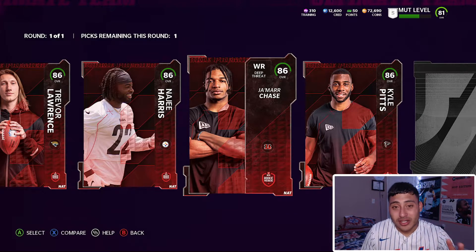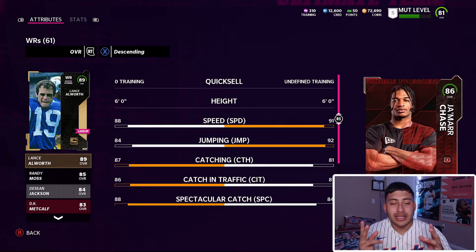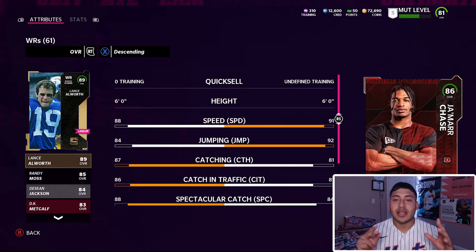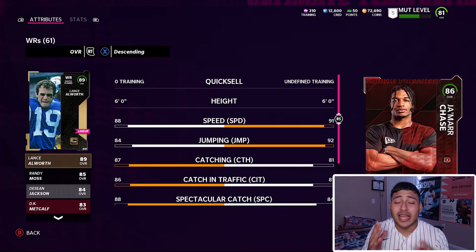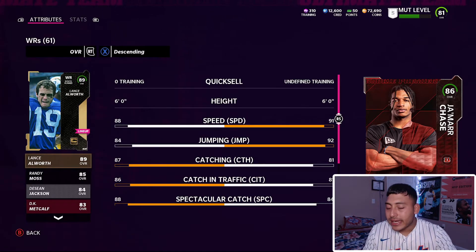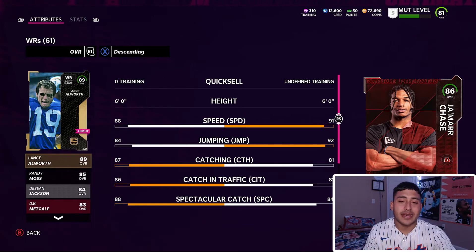Our second player — I'm not sure if he should be second or number one — is Ja'Marr Chase, the fastest wide receiver in Madden Ultimate Team right now. That's a fact. Early on even though it's a new game, speed is the meta — speed kills. Especially right now when zones are broken, it's so easy to score touchdowns. Yesterday I lost a game just because my opponent had three streaks open drive after drive and scored touchdowns.